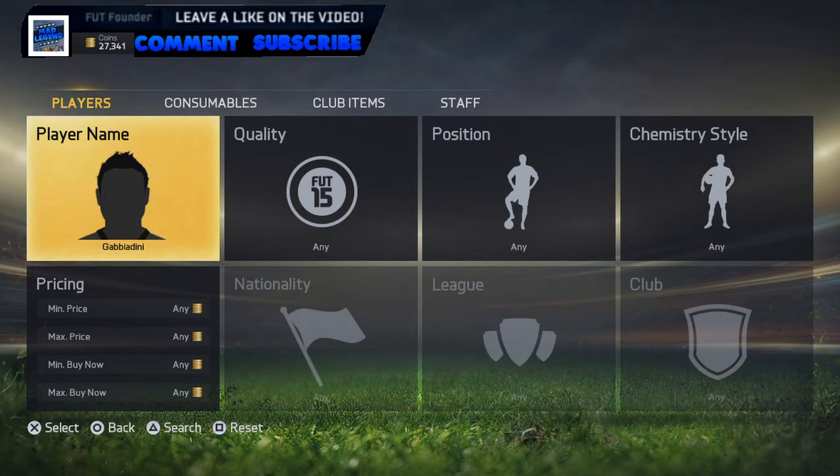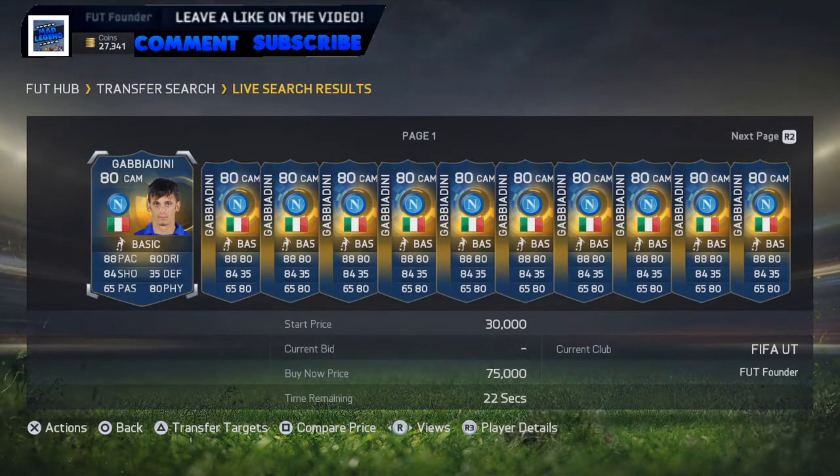So the last one we did was trading to the in-form Icardi, and that went very well — really, really thankful for that. If you haven't seen it, it'll be in the description below. But today we're doing it with the Team of the Season Gabbiadini.